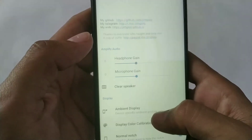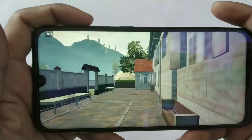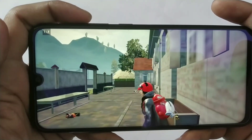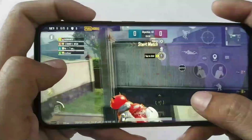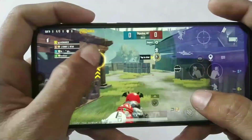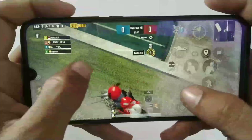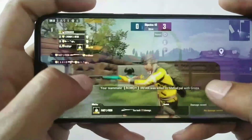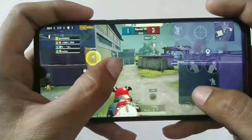Let me enable my FPS meter to check if the game is working well. You can see 59 FPS on smooth plus high, but this is not actual smooth plus high — this is smooth plus extreme, but it is showing only smooth plus high. I applied a trick on it; I will make a video on this trick.